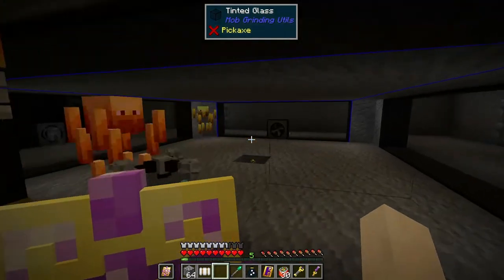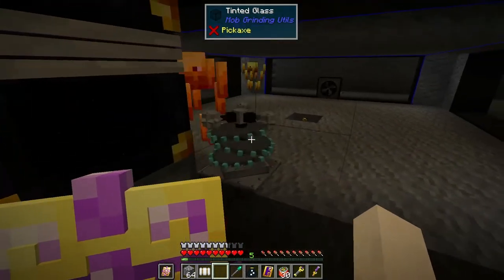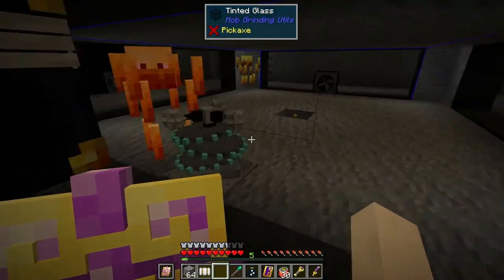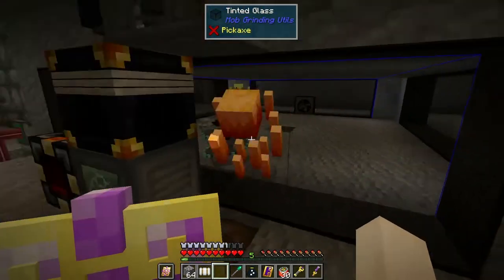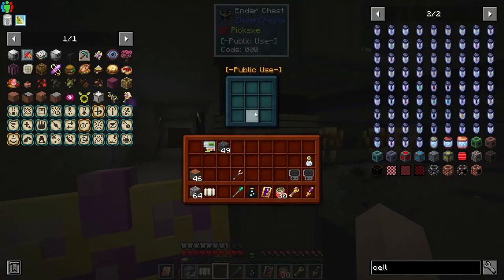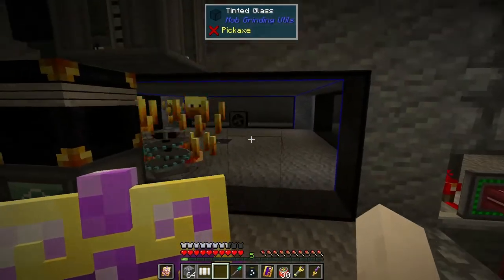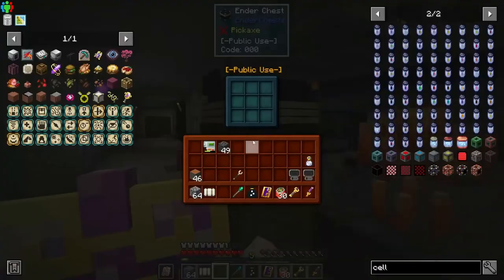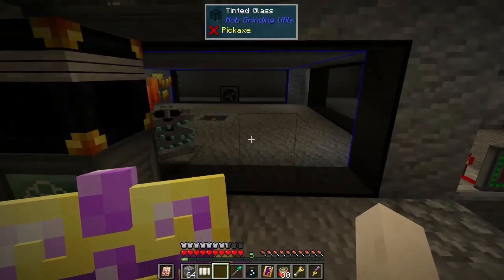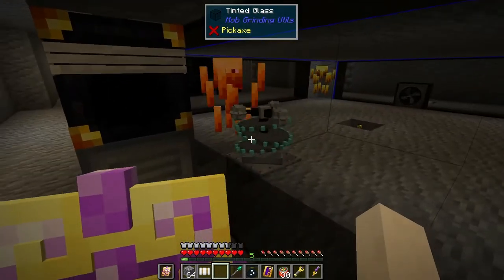I definitely need to fix that — I forgot all about it. There is an issue: I can't easily get in and out of the spawner, especially with the ender chest being there. Breaking the blocks and replacing them isn't an option because the blocks get sucked into the system and taken back to base. I need a better way to get in and out easily without the mobs getting out.